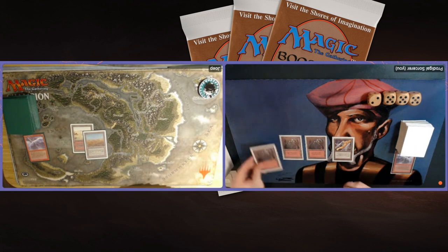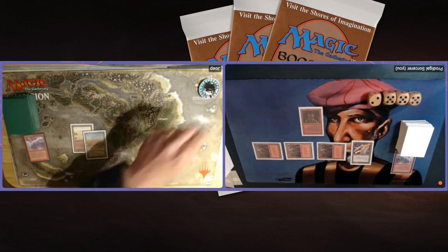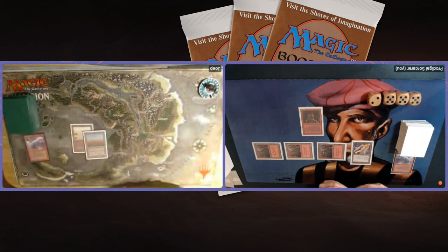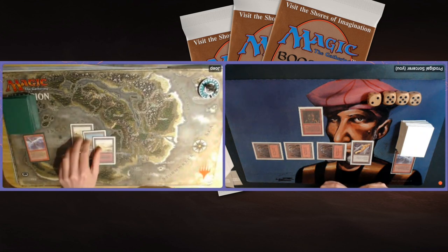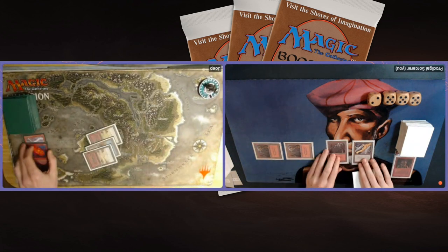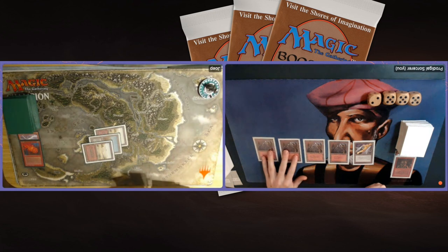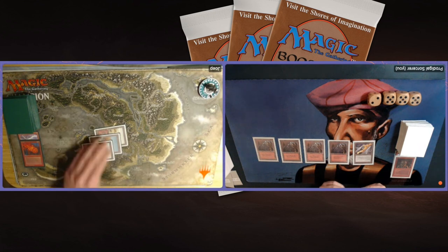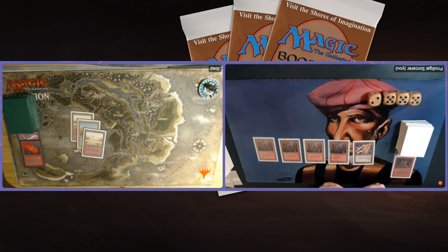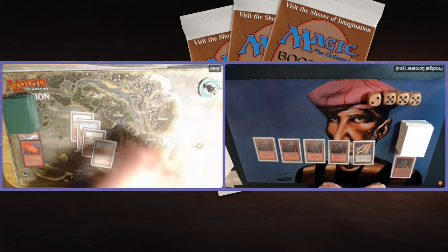There's a Fireblast on the Goblin King — that's unfortunate. He also took some damage so I think he's on 10. I've got 4 Mountains now, passing the turn — not doing anything. It looks like he's taking another damage, dropping to 9. There's a Juggernaut — that is pretty good. Let's see if I have anything against a Juggernaut. Another Mountain. Tapping 3 — there's a Ball Lightning! At least that's something.